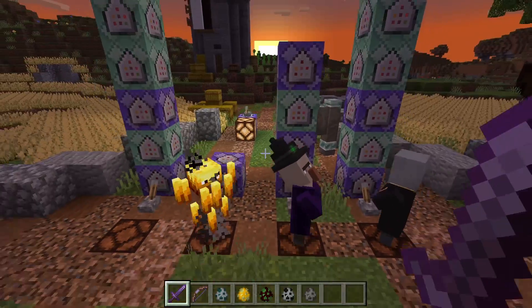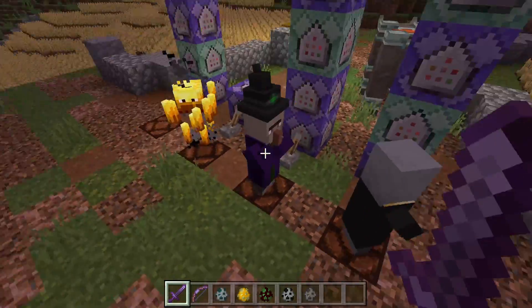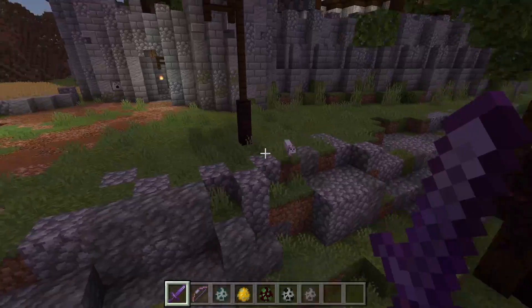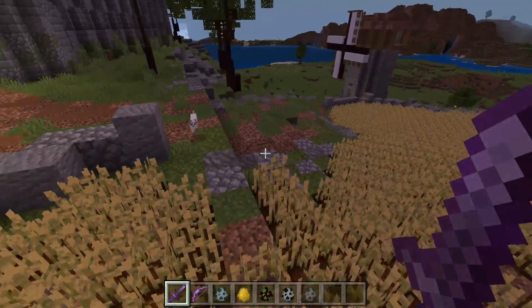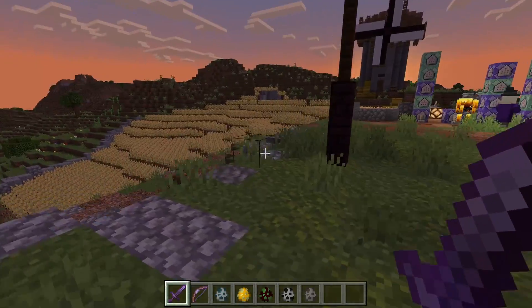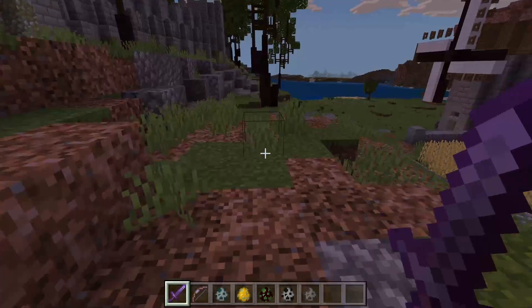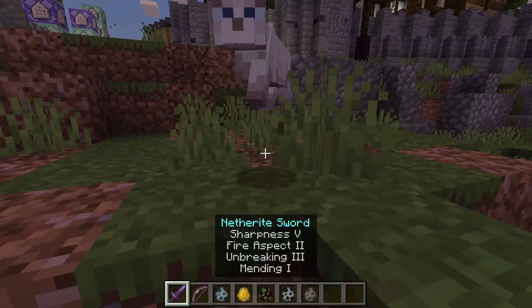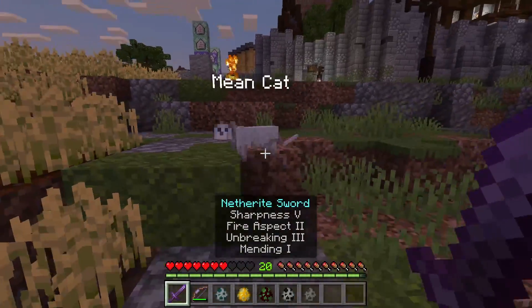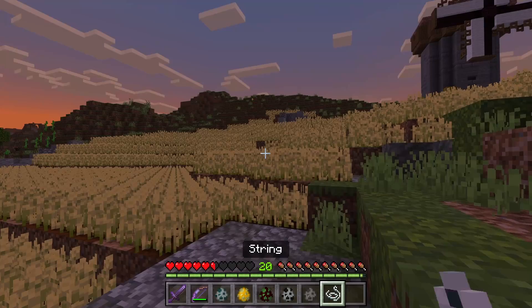So what the witch can do is summon cats — just really mean cats. You can see this mean cat is going to try to follow me across the ground. He can kind of fly a little bit, but he's going to mostly follow me on the ground. If I'm in survival mode, the cat actually attacks me. It's kind of dangerous.